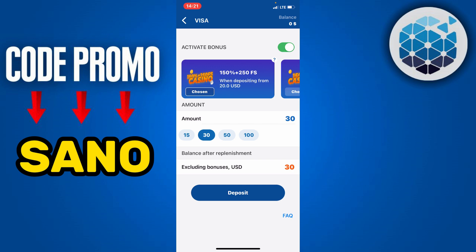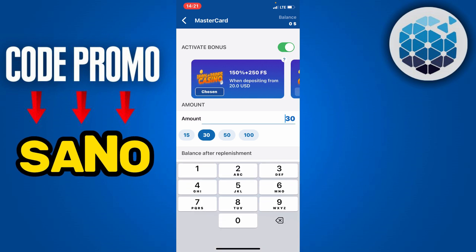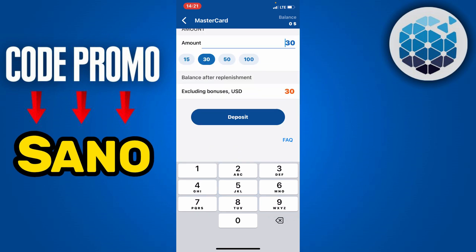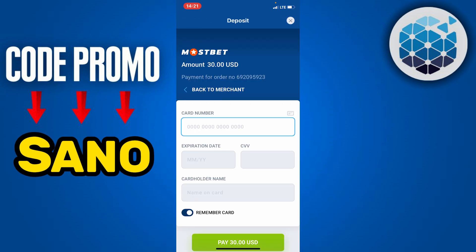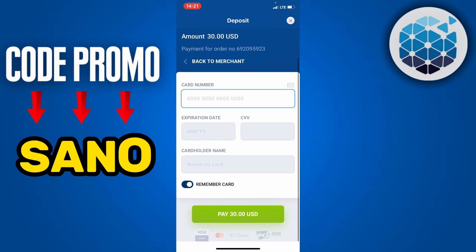Now you're going to choose any of these bonuses and then enter the amount. Your 300 percent bonus will be added directly when you proceed through the selected payment method. Once you have selected the bonus you wish to claim, fill out all the basic information of the payment method and complete it, and all the money will be inserted directly into your MostBet account.